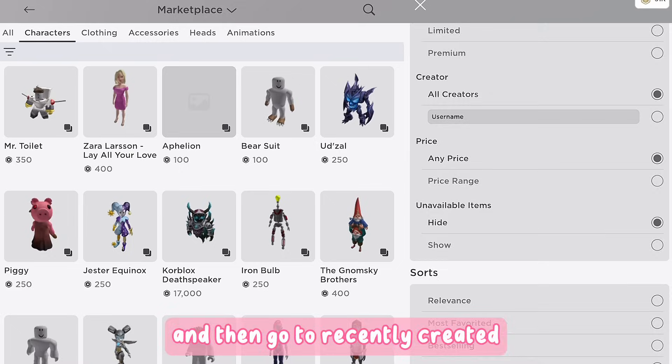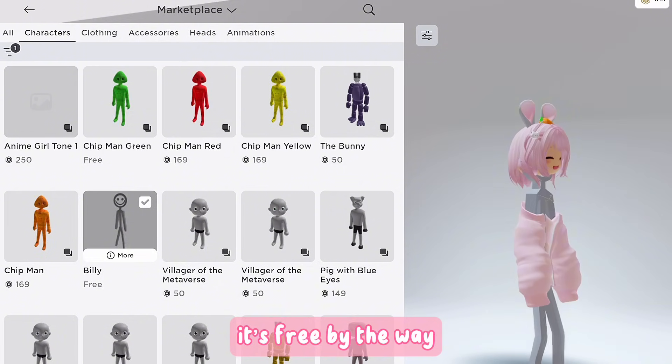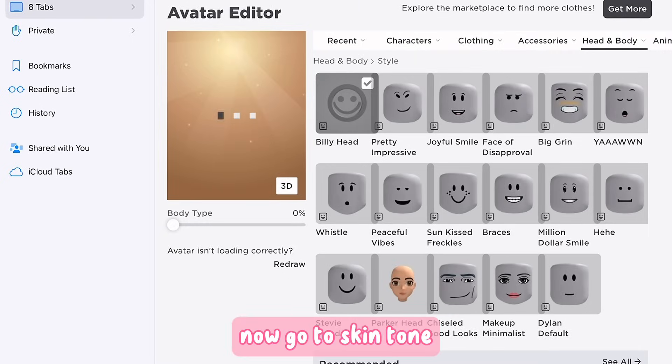Then go to recently created — there it is, it's free by the way. Go to head and body, click style, and wear the Billy head. Now go to skin tone.